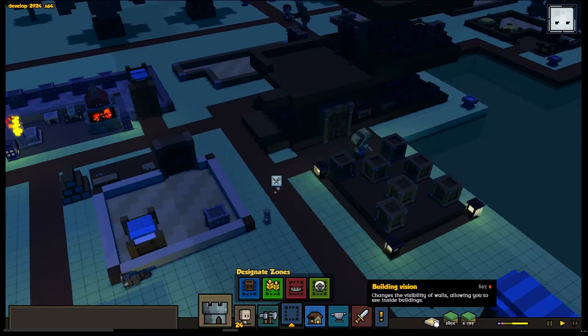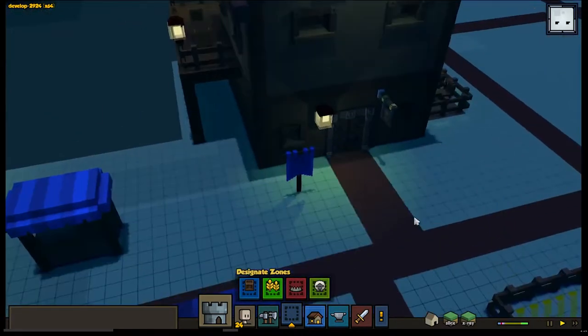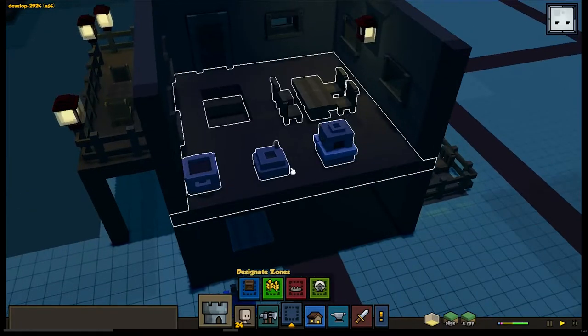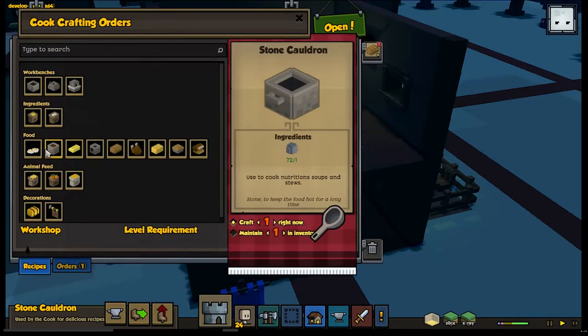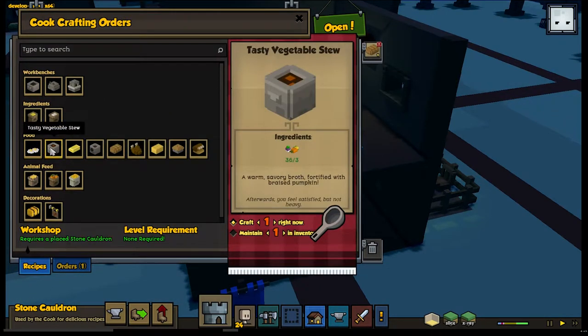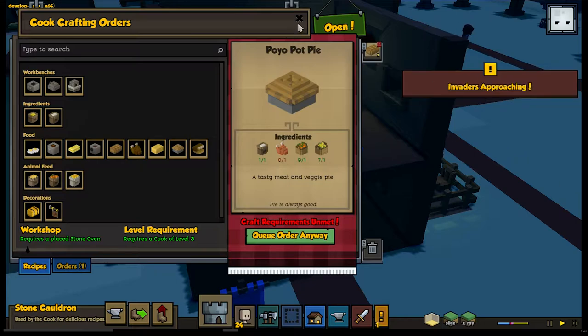Alpha 11 also introduced the cook. What the cook does — I can show you a little workshop inside my little tavern here — is the cook takes raw foods and creates stews and breads and roast meat and pot pies.